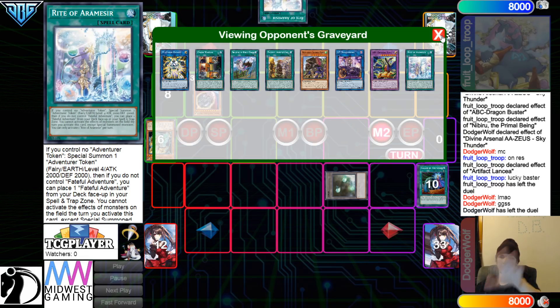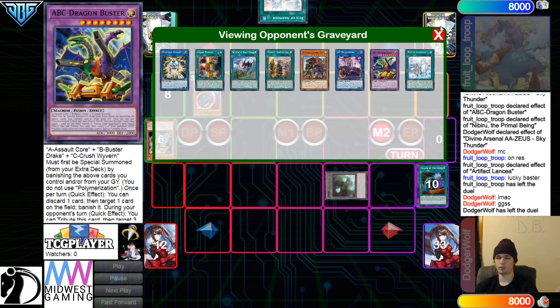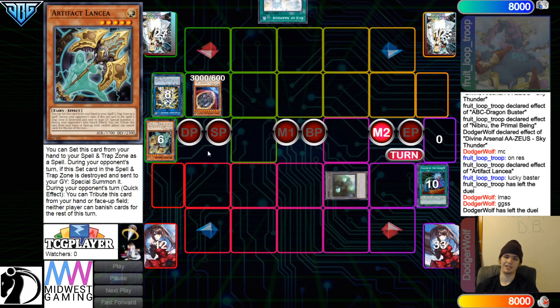This turn was played horribly. They were like, 'Oh, I opened three interruptions on the field plus Niblantia — I win.' But then Dodger Wolf was like, 'No you don't. Not today.' Find out why they call me the Phantom Night God. Found out.